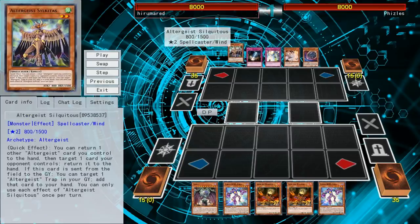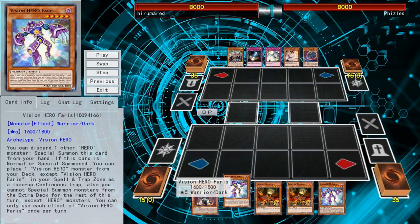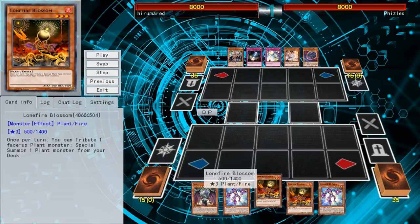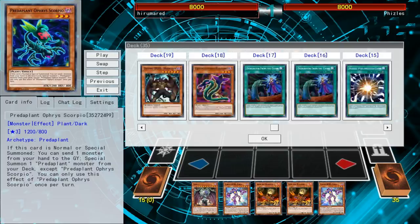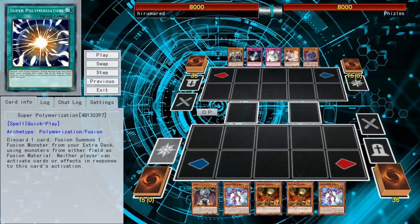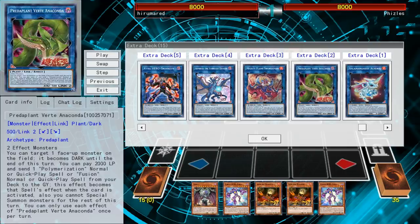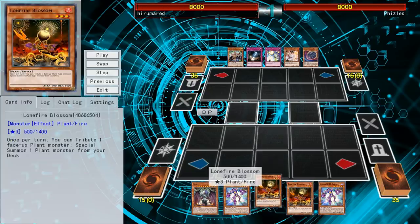Now I'm going against an Altergeist player with Nibiru. One of the unfortunate things with Vision Heroes giving Heroes actual staying power is I'm very vulnerable to Nibiru. I'm also running Lonefire Blossom so I can bring out Scorpio and use his effect to bring out Cobra, so I can search out Neos Fusion or Super Polymerization, or alternatively go into this new Link monster that also got announced recently — it literally allows me to use Neos Fusion as its effect.